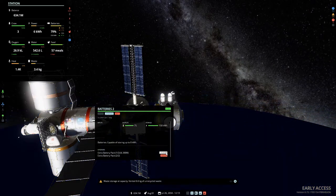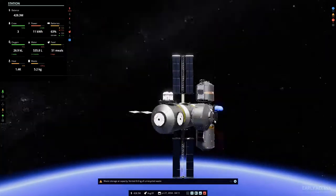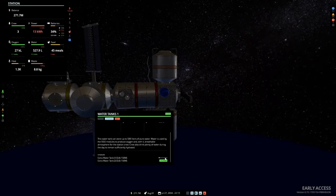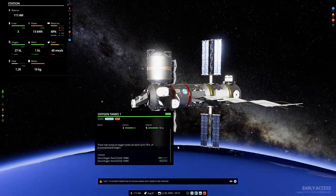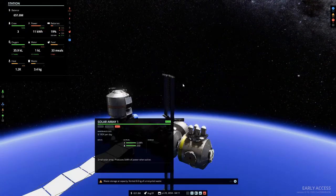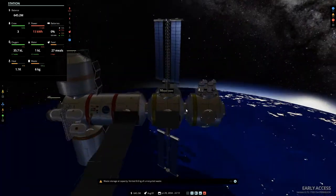We can upgrade them and build more batteries. We've got more research to do - it doesn't look as though the research really takes anything to complete, it just kind of happens. Water storage is at capacity so we could upgrade some of these, which might be worthwhile. We can upgrade our oxygen too. We can't upgrade the radiators. But it still looks like we're running out of power.